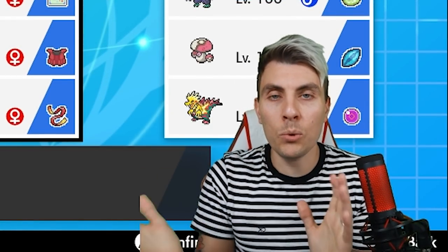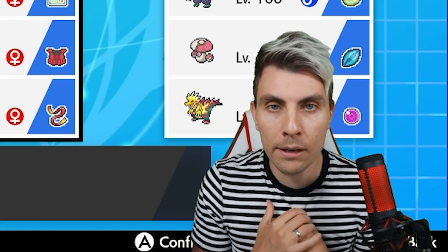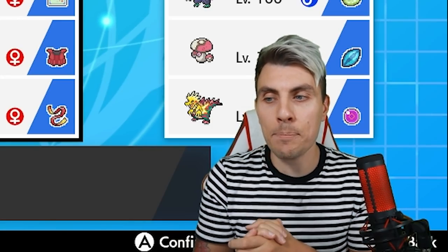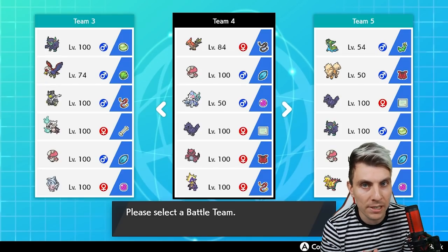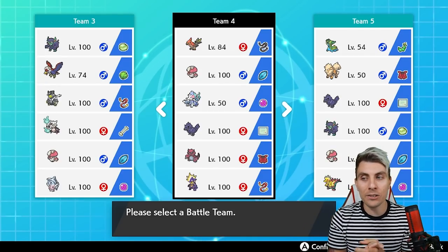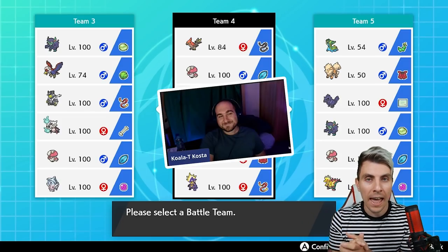Hello friends and welcome back to another episode of our Pokémon VGC 2020 battle series. My name is Lee, also known as Osiris, and in today's episode we are going to be featuring a team based around G-Max Toxtricity and Corviknight.